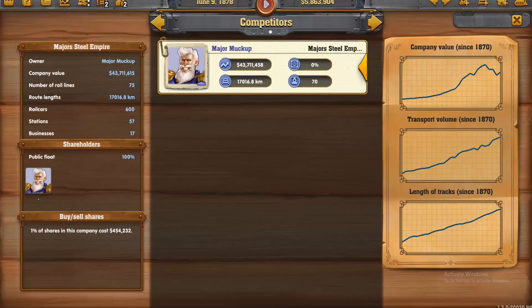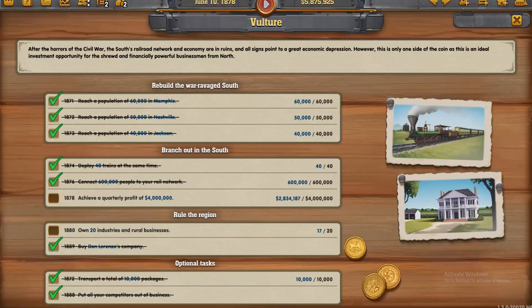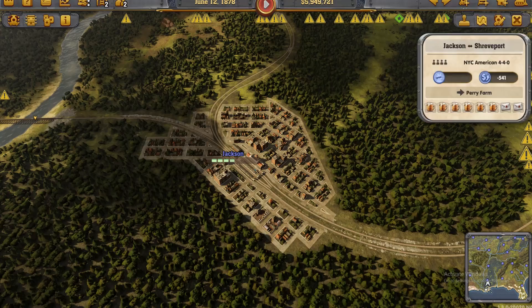75 rail lines, 17 businesses. Okay, businesses. Hmm. Don't think we're going to win this scenario.